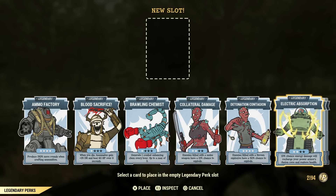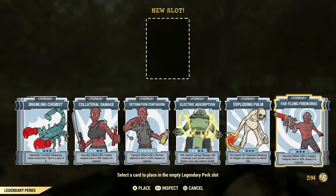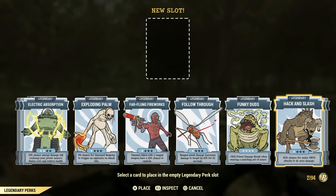Detonation Contagion is a great perk to have if you're a grenade user — if you're going to be running West Tek, throwing grenades and leveling up, this is definitely a must-have for that build. Electric Absorption is just not useful enough — not something you'd want to rely on. The same with Exploding Palm. Fair Flung Fireworks and Follow Through are not too useful for me either — I feel there are so many better things you could put on. Funky Duds is an amazing perk card to have on if you're a bloody build or doing daily ops with lots of poison. If you're a bloody build, you can get poisoned very fast to death, so I highly recommend Funky Duds.